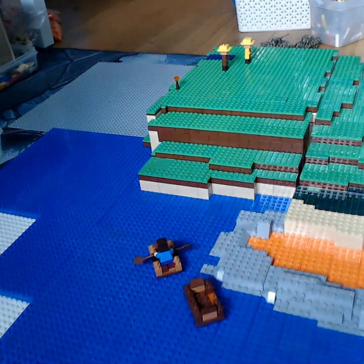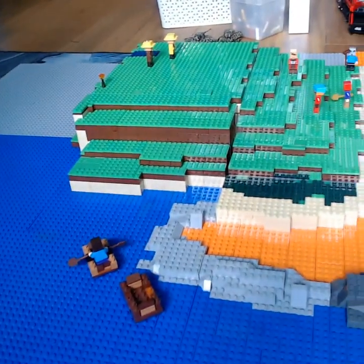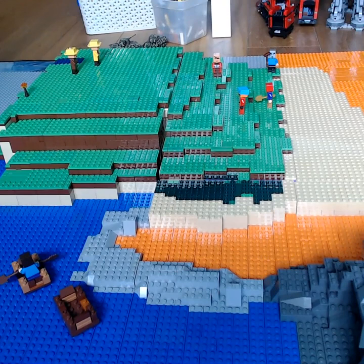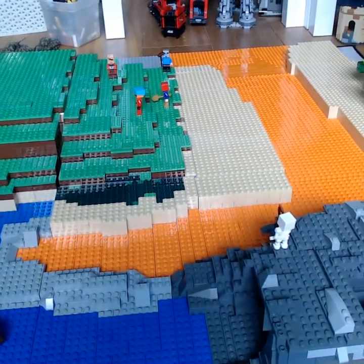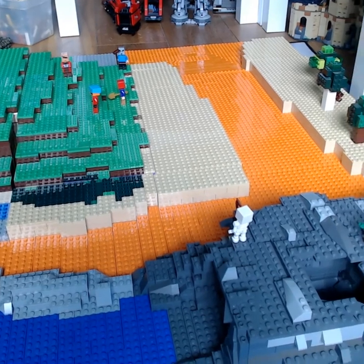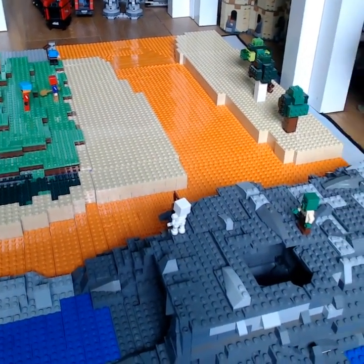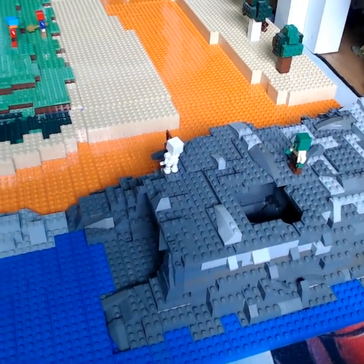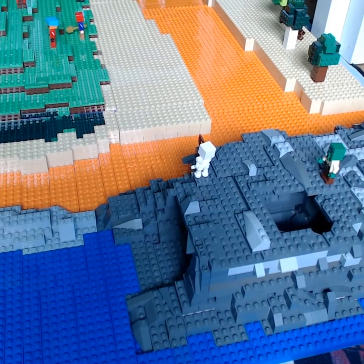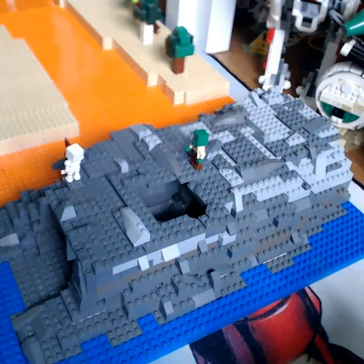And this is basically it at the moment — just some sea, some terracing, got some villages and things that my son found over the weekend, got a lot of lava, and they're just trees from an old build. Down there we've built some sort of cave with a hole in the top — some sort of trap. So that's in the cave.